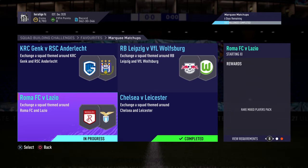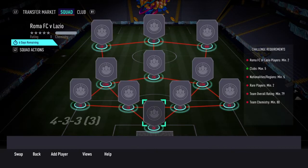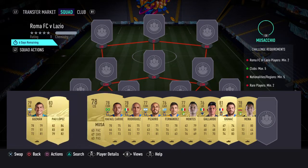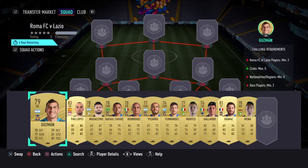Right guys, so here we've got the Roma vs Lazio marquee matchup. You do get a 40k pack, so a pretty good pack considering the SBC costs about 13k. That's only because Paolo Lopez and this Musaccio card cost quite a lot because they're like clubs required. But yeah, I'll go through the names and what position they're in and how much you're buying them for.